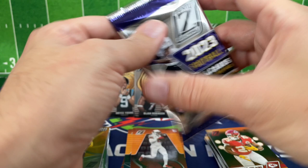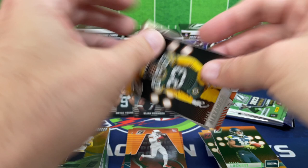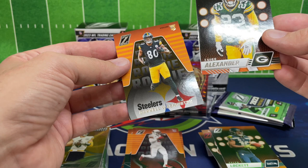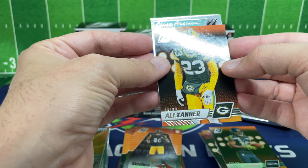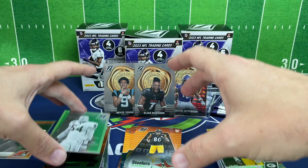Nothing against Kenny Pickett, just not the guy anymore. Tyler Lockett. Jaire Alexander — going to the back for the rookie, Darnell Washington. And we got a Class President of Brian Urlacher, a nice throwback with that silver chrome look. We'll put that over with the inserts.